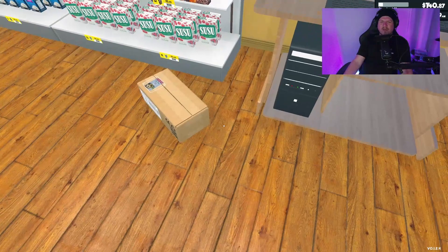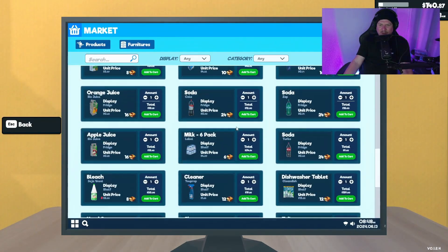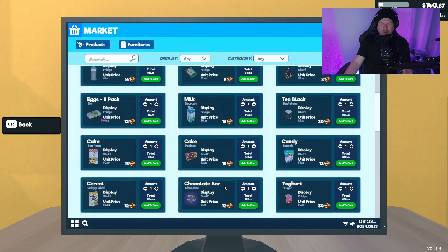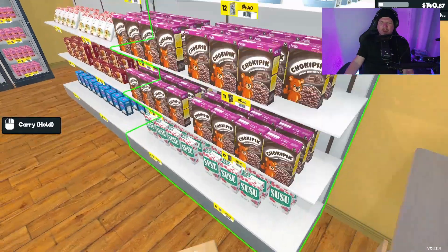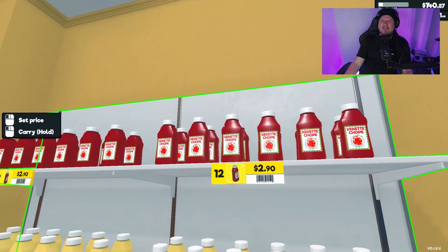We need to do the price review as well. Let's have a look on the old system — see what's gone up and down. Mayonnaise has gone down. Anything gone up? Sugar powder has gone down as well. 9.80 for mayonnaise — you'd have to be a mad person.